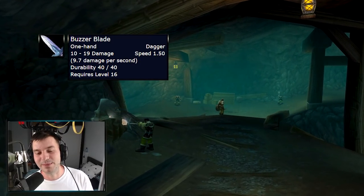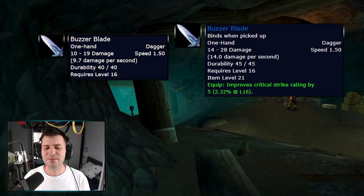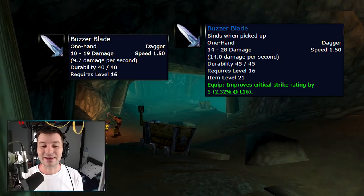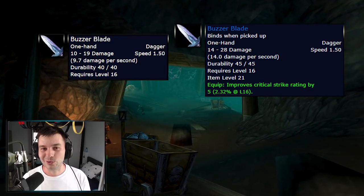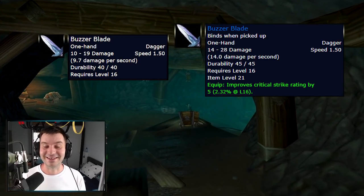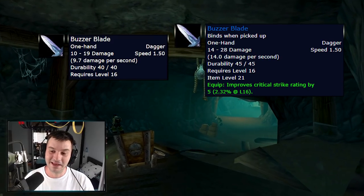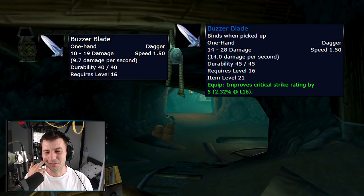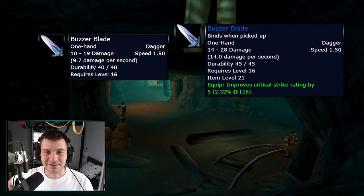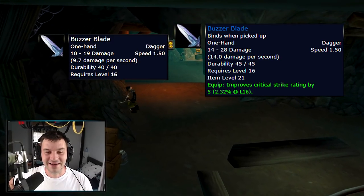The Buzzer Blade, a 1.5 speed dagger requiring level 16, used to be a white dagger but now becomes a blue dagger. Not only that, it gets a 50% DPS increase and also increases your critical strike rating by five — which at level 16 is 2.32% crit. This is huge, and since it's not unique you can equip two of them, giving you around five percent critical strike rating. That's pretty crazy. This is going to be good for twinks as well. It's a white dagger you can farm right now, send to your alt, or sell — a huge upgrade for that level that will speed up leveling by a lot.